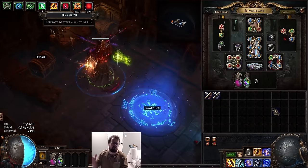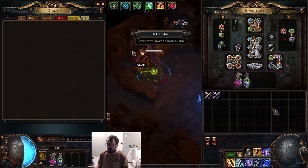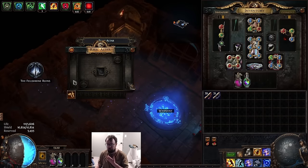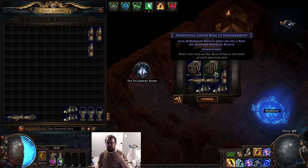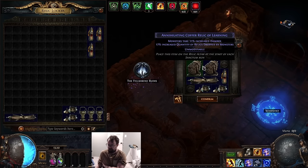Outside of Sanctum I would run a Quicksilver, a Topaz, and a Sapphire — or a Bismuth, Quicksilver, and Topaz for the extra speed. Now going into this Sanctum, I'm going to give you guys a full rundown of my thought process. I have an 83 Forbidden Tome here and some relics I've collected over the course of doing Sanctum.